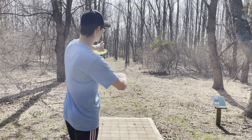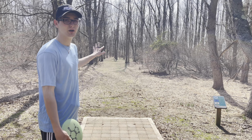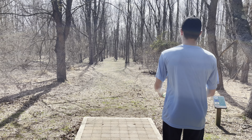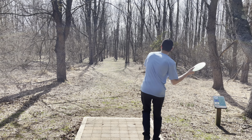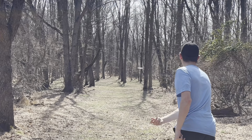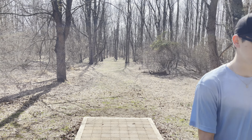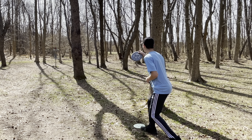So we are on hole 5. It's a par 3, 260 feet. It goes down and slightly to the right, right behind this set of trees. Hopefully I can throw my villain, keep it out toward the left, and hopefully have it fade a little bit closer to the basket. If this doesn't work I might just throw a turnover with a putter to get it there. That might have been a good tree because it would have skipped a little bit right.